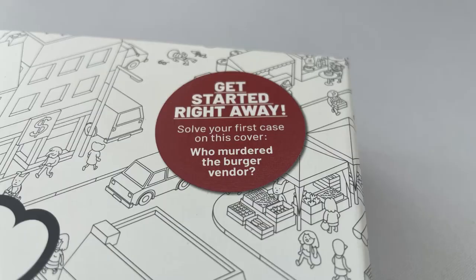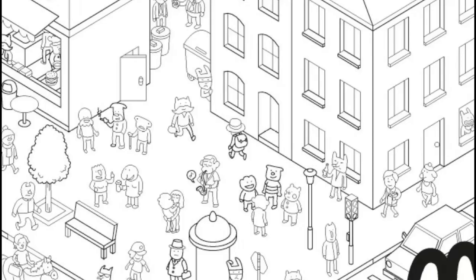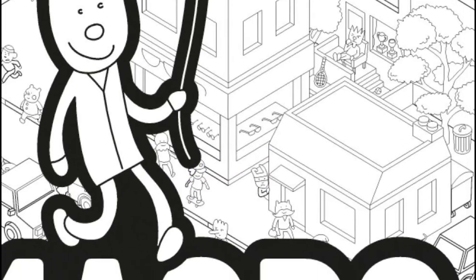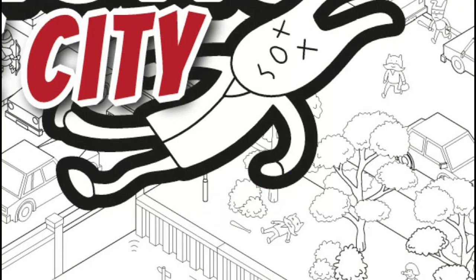So on the front of the box it says: who murdered the burger vendor? If we look over here we can see the burger stand and the burger vendor inside. As this map is various snapshots in time, we can follow them down the road holding a bag, crossing the street, behind the logo on the box, crossing another street, and there they are — dead in the park. Bagless, but with a bat next to them.